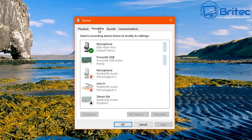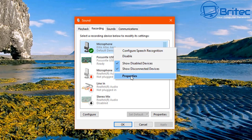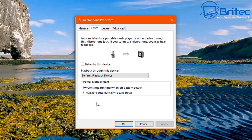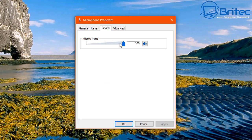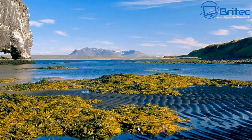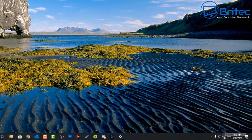Now go to the Recording tab and find the Microphone. Go into Properties and check the Levels — make sure it's at 100% and that it's not muted. Once that's confirmed, we're good there.